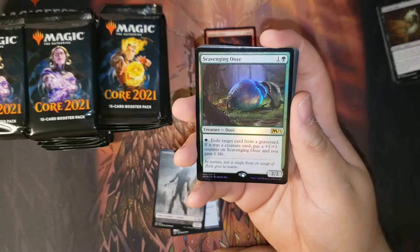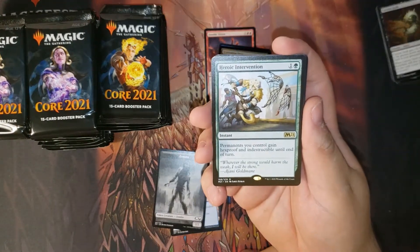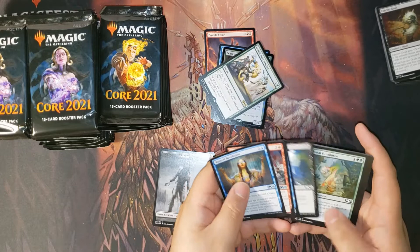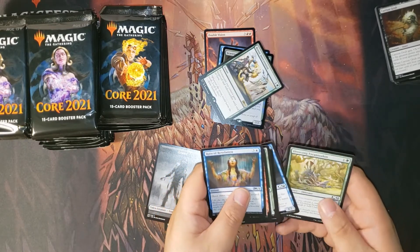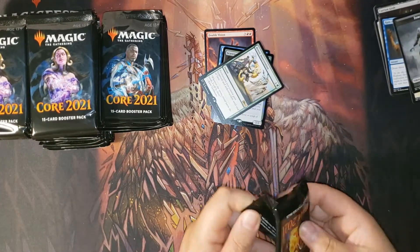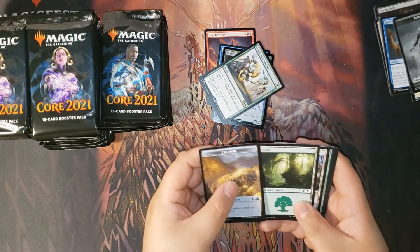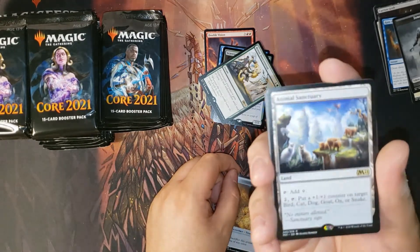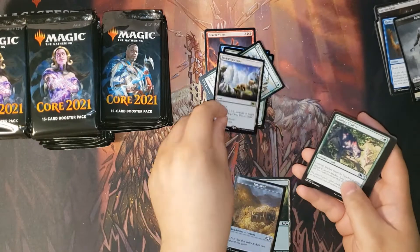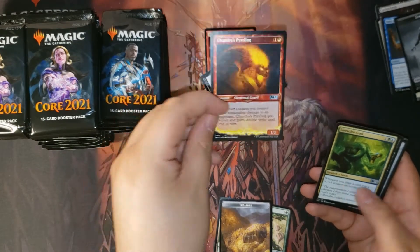One thing I do like is they did a good job with the overall arts in the set. So our first nice card: Scavenging Ooze, followed by Heroic Intervention. If you're gonna get two cards like that, that's not bad for green. Next pack — Scavenging Ooze is a real good reprint. I think that will put a lot of cauldron decks out of standard for good.